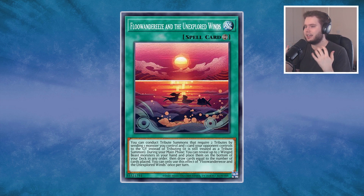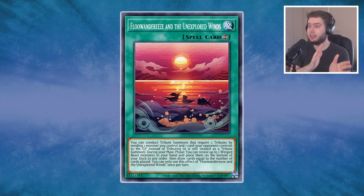We also have the Unexplored Winds, a continuous spell card that's probably only played at one in the deck. This lets you tribute summon using one monster you control and one card your opponent controls — and that's not just monsters, so you can tribute summon Mpen with one of your Floanderies and one of their back row, just getting rid of their back row. It's non-targeting so they can't do anything about it, which is really good. You also get some hand fixing, which is more relevant later in the duel.